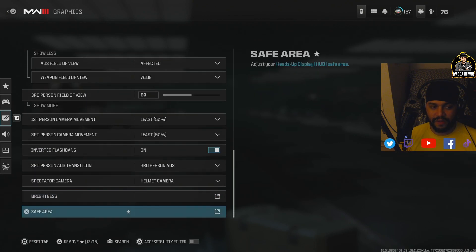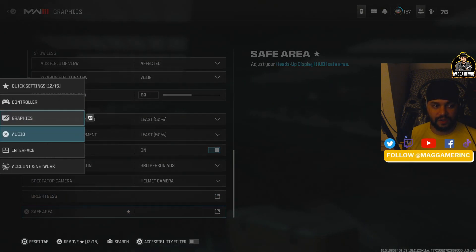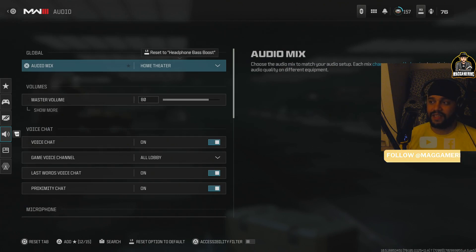I also have the flash effect inverted so it doesn't blur me with brightness — it just gives a little darkness instead. We're not going to talk about the safe zone setting.